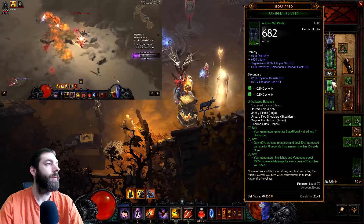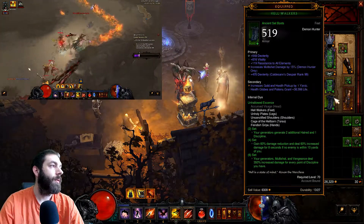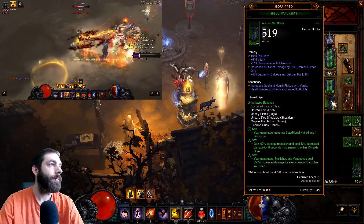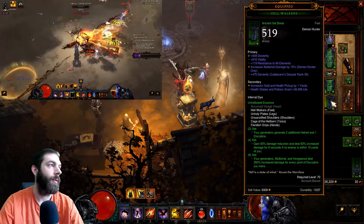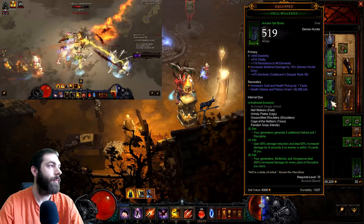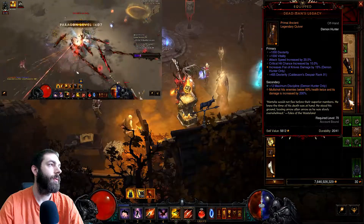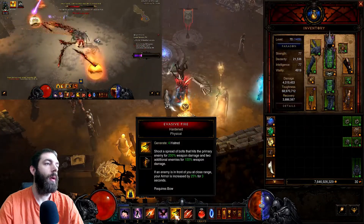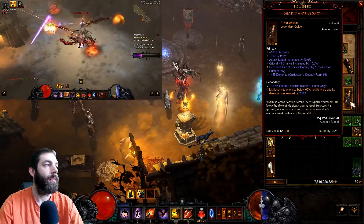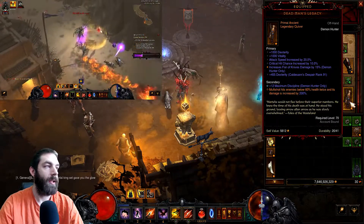For pants, you want vitality, dexterity, and life regen or armor — personal preference, I don't think there's a big difference. For boots, all resist. Dead Man's Legacy quiver — you want multi-shot damage or Evasive Fire, I don't remember which it comes with — maximum discipline is the first thing you want to roll on that, and then crit chance and attack speed.